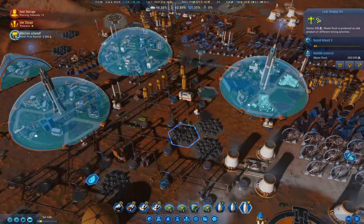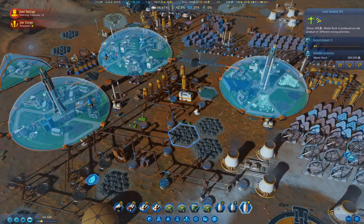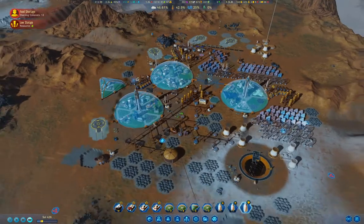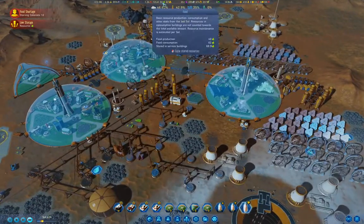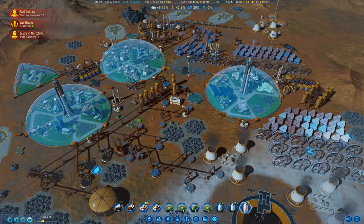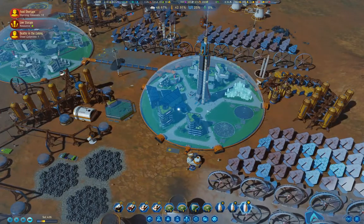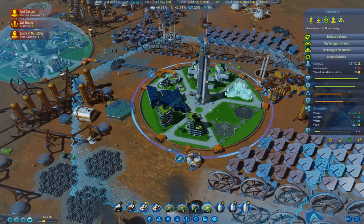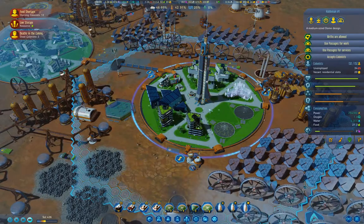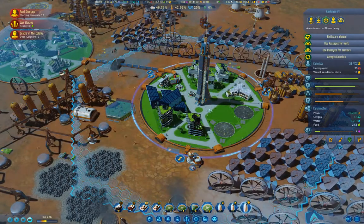Milestone achieved — first rainfall! We're down to 90 food, so we're going to have a little bit of complaint about starving. That's fine. I'm going to have to build another dome by the look of it.